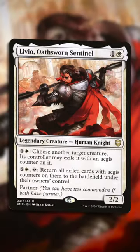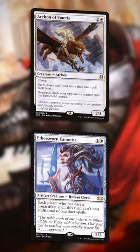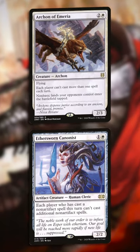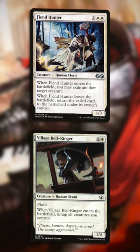Livio is a tool and an engine that is secretly a powerhouse in cEDH. Livio allows you to protect your stacks pieces by exiling them in response to removal and returning them when they are needed. Livio repeats your ETB effects to gain value or remove cards, including cheeky plays like having Livio exile Fiend Hunter in response to its ETB, permanently removing Fiend Hunter's target.